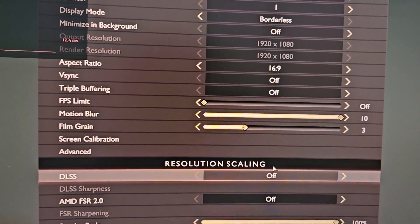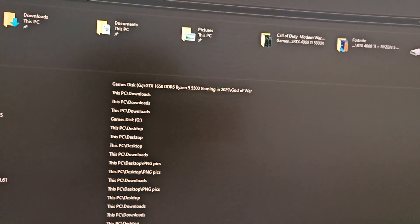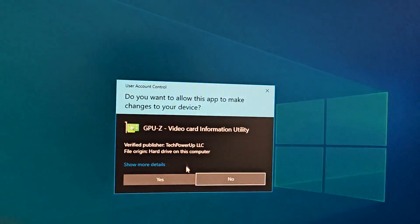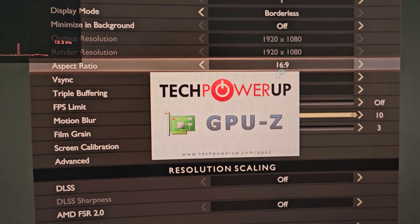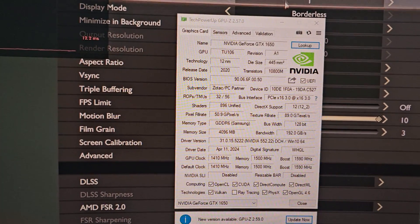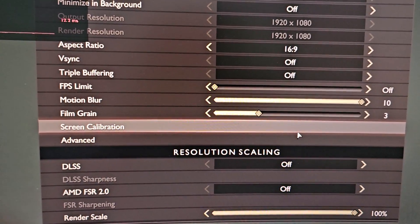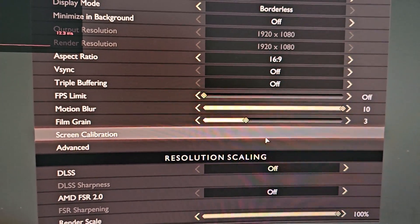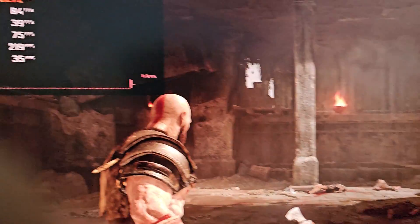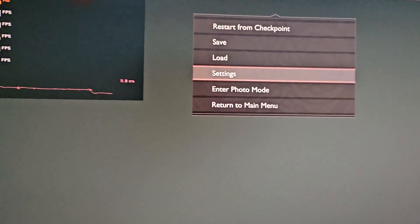I can show you guys GPU-Z — here's GPU-Z, it's a 1650. But I think it's a bug, because when I try to use it, it doesn't really change the FPS. As you guys can see, I will show you — right now it's off and the FPS is about 50 on average.